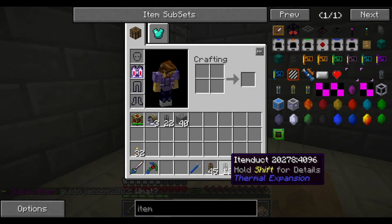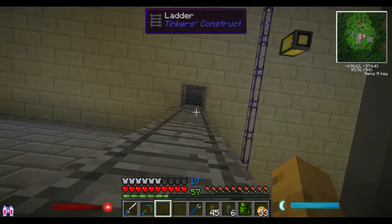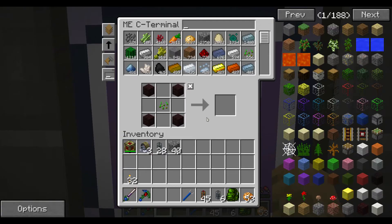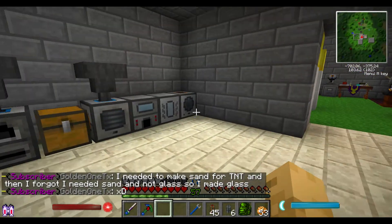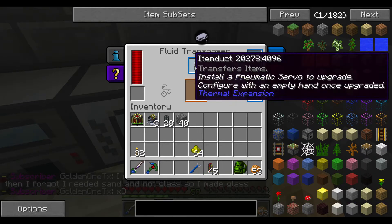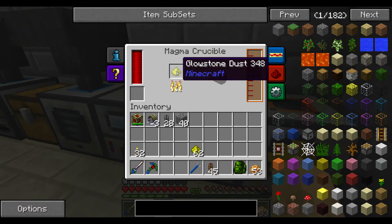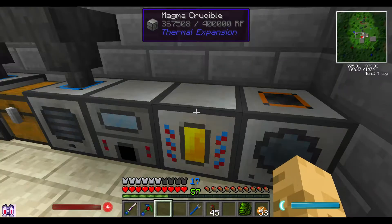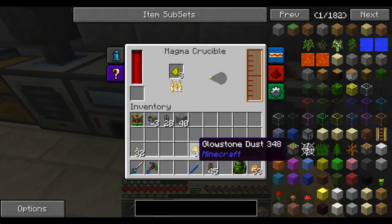What I can do to make these faster is I can take my item ducts and if we go upstairs here, I can take a little bit of glowstone, and we can basically fill these item ducts with glowstone. To do that, we have to melt down glowstone. It's one glowstone per item duct, so I need four more.